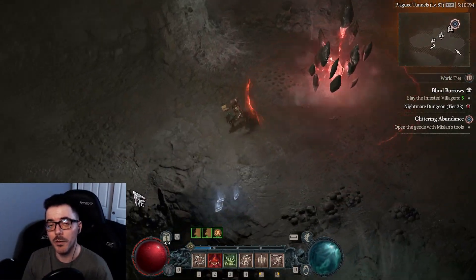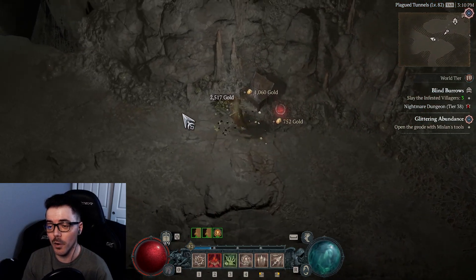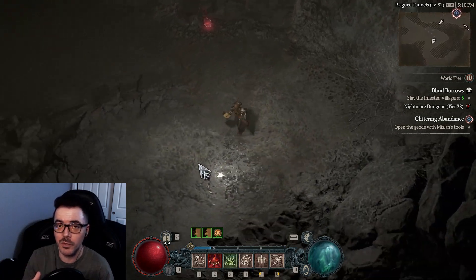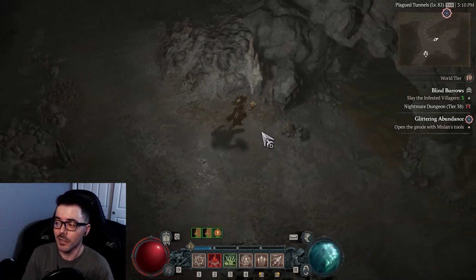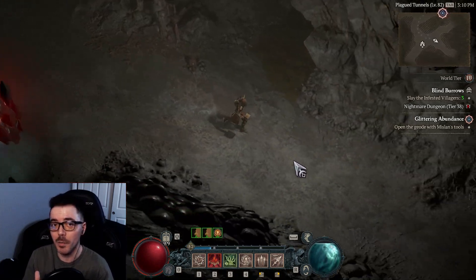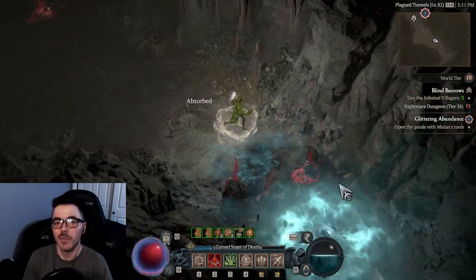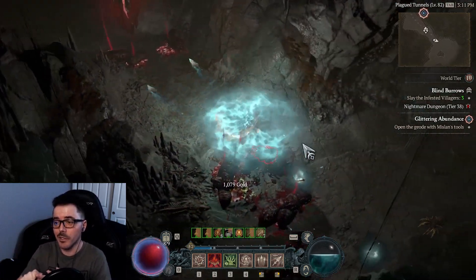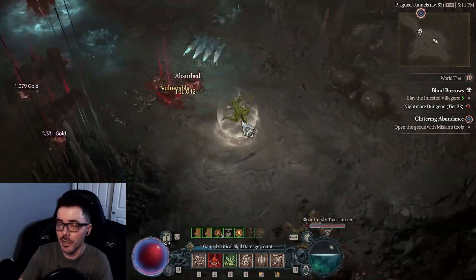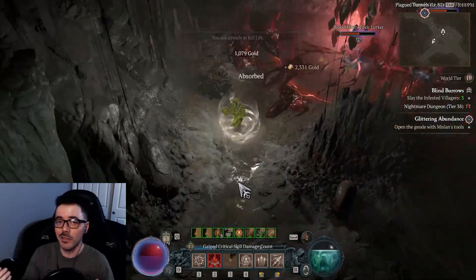Welcome to my very first guide for Diablo 4. This Necromancer build is specifically for hardcore, but you can use it for softcore with some minor tweaks. We're going to be using a Bone Spear build — chucking it at enemies and watching them die. The build focuses mainly on survivability and insane damage, so you can do the capstone level 70 dungeon, higher tier nightmare dungeons, and basically anything in Torment.